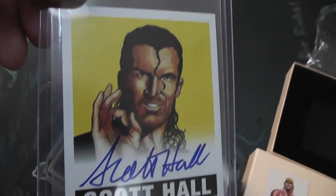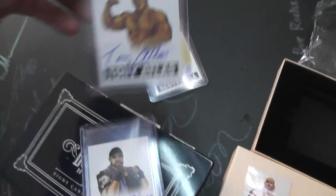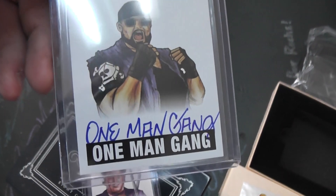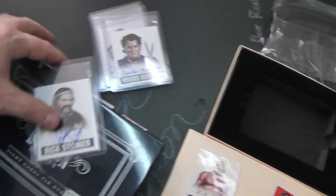The wrestling — Scott Hall, Tony Atlas, One Man Gang. He actually signs as One Man Gang, big block letters too. Brutus Beefcake. And Rick Steiner.